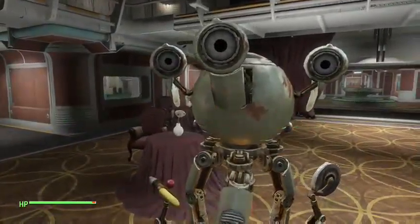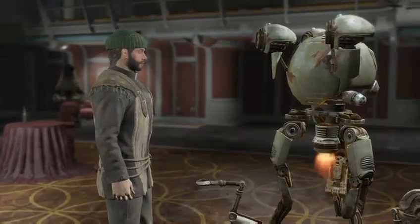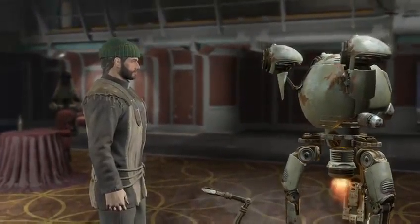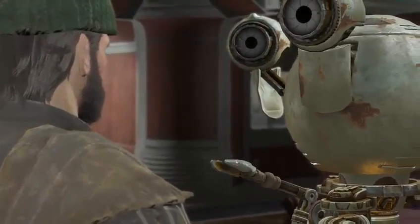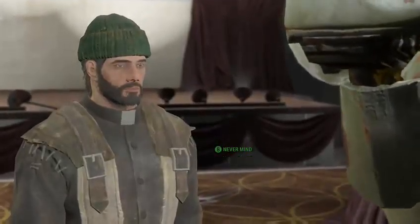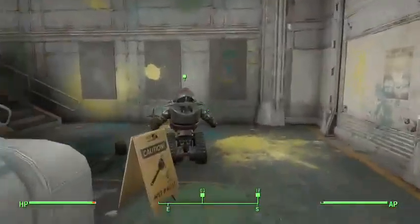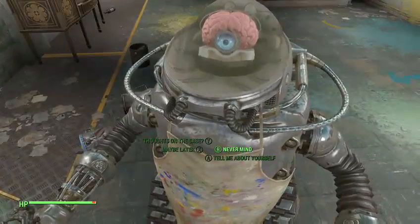Hello again, detective. Was there anything else? The door to the overseer's office is locked. 'Mr. Parker locked it a while back after finding out that one of the other residents had been inside — said it wasn't safe. If the key isn't on him, it's probably in Mr. Parker's room.' It's weird how I say 'never mind' — it's just not the right thing to say.